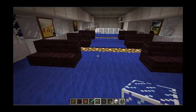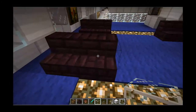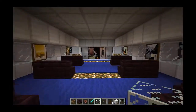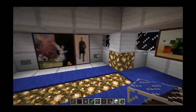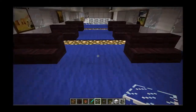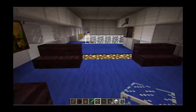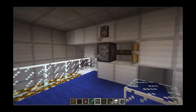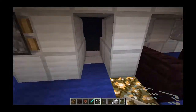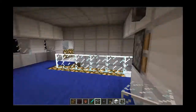I've got blue carpet on the floor, I've got some dark leather seats, I've got some paintings, I've got a big flat screen TV with some buttons, I've got lights on the floor. Have you seen that anyway? And I've got a glassy fence and their very own door to jump out and enjoy with a parachute.